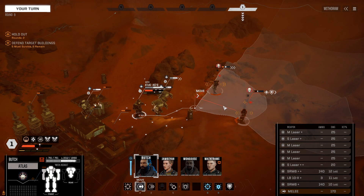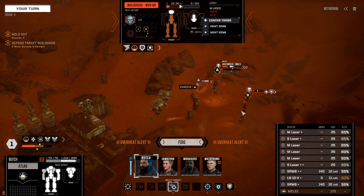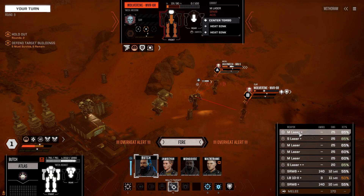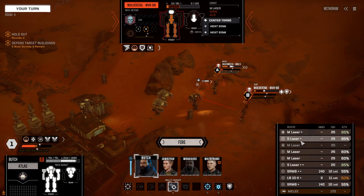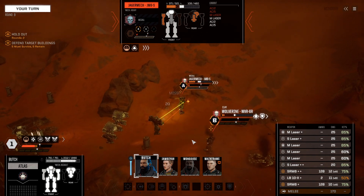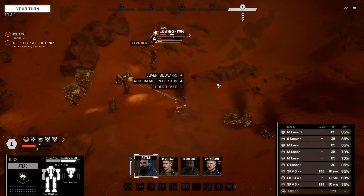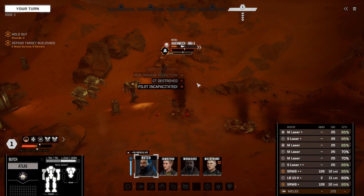100% guaranteed. So I'm going to move the Atlas forward. We're going to multi-target A and B. We're going to not fire two of our medium lasers. We'll fire our small lasers only at the Jaeger, and then fire our SRMs at the Wolverine. This should do the trick. 16 HP left there — they are definitely dead. And there we go.